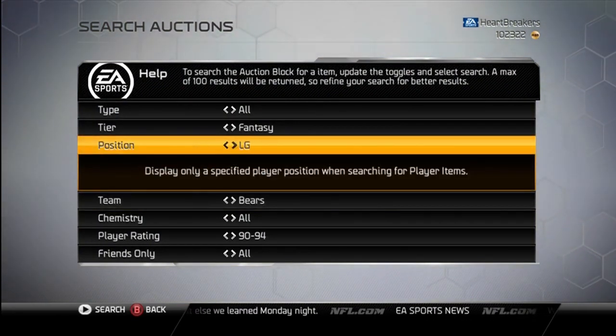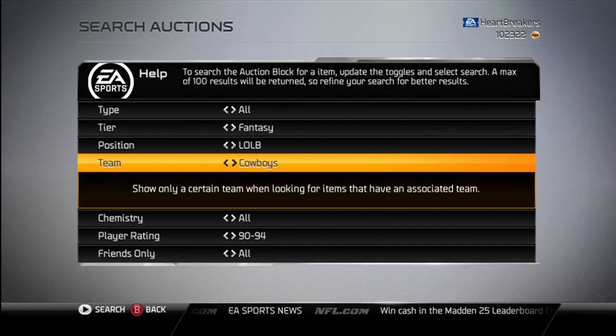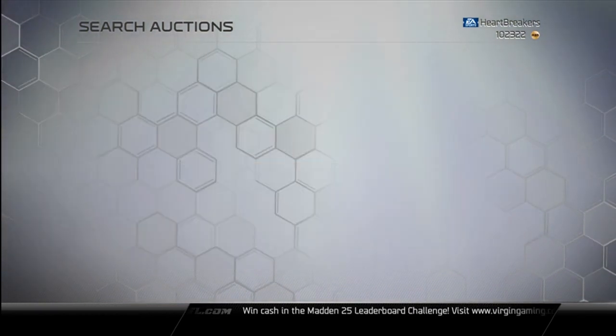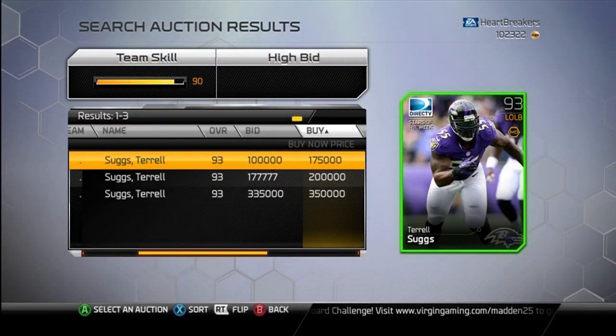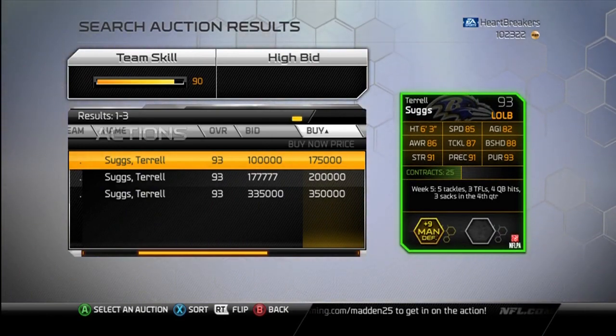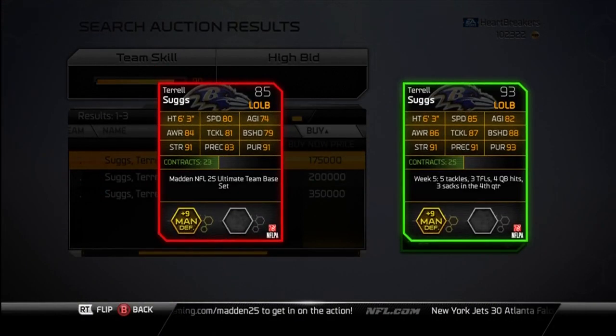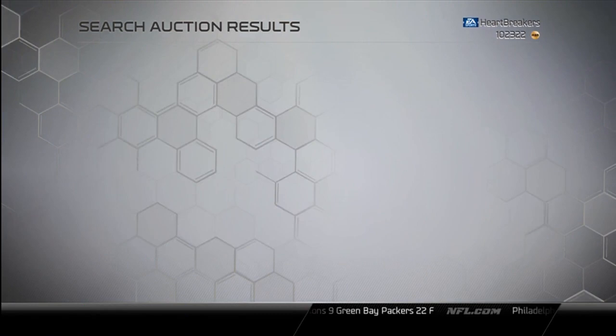Next we've got T-Sizzle, who I actually really want to get. But he's going to be so expensive it's not even going to be worth it. Let's see here — Ravens. Suggs, 175,000, 93 overall. He does get the boost command defense, and I think I also have his elite version so we can compare. Yep, there are the Suggs. Speed went up 5, agility went up 8, awareness went up 2, tackle went up 6, block shedding went up 9, strength same, play recognition went up 8, and pursuit went up 2. So definitely a major improvement. I want him but I don't really want to spend the coins.